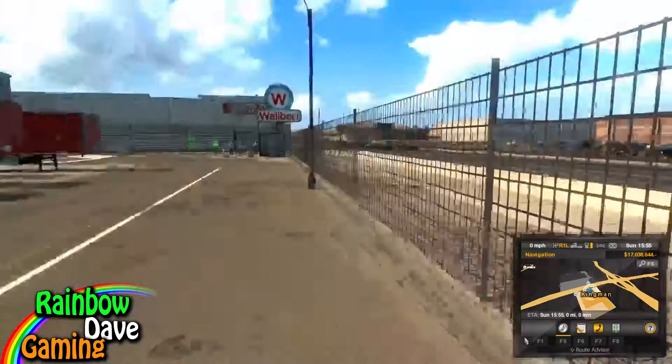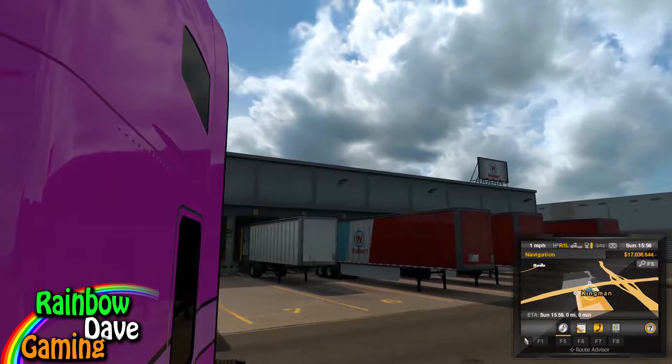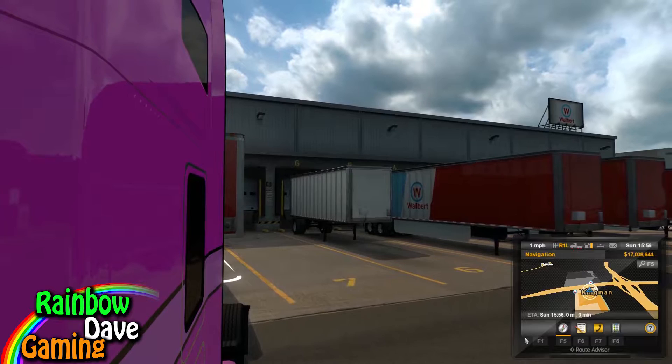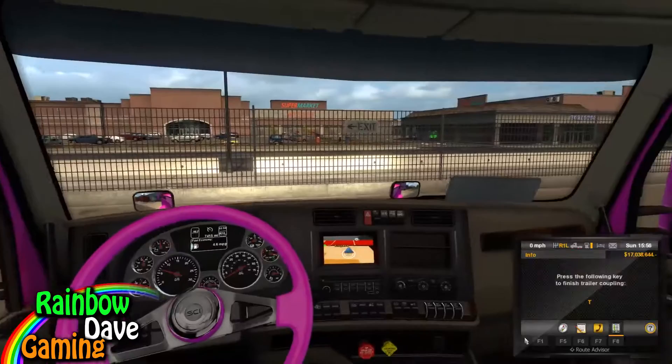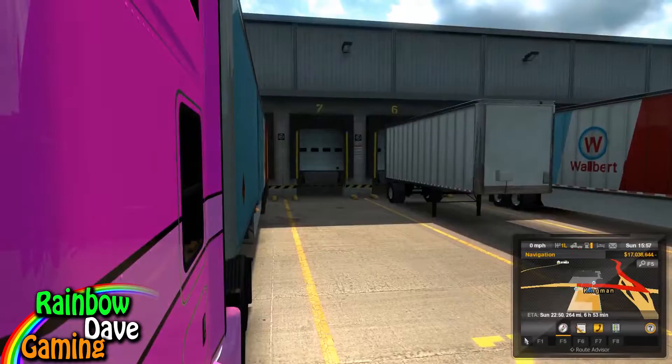So we're stopped. Totally meant to nudge the wall and fence there. Let's see if we can't get in under this trailer very nicely. Come on. There we go, first time! First time every time. First gear, raise the trailer legs.